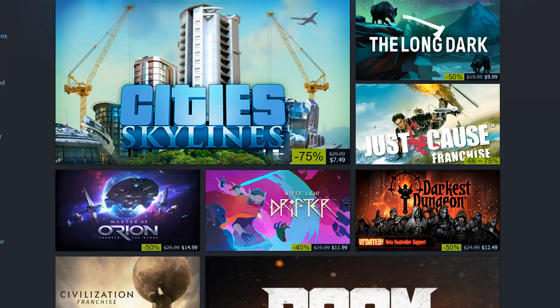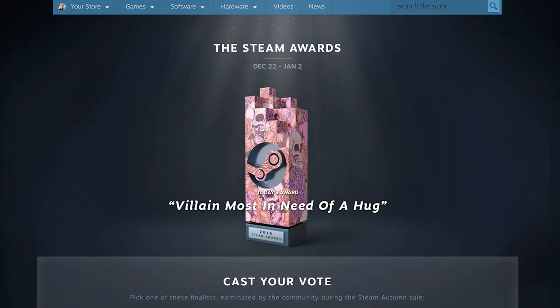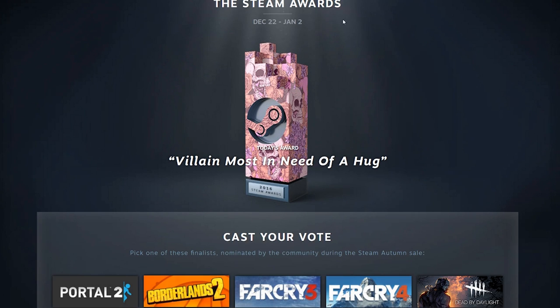Before going into the sales, I wanted to mention that the holiday cards have been released — they're called the Steam Awards cards or the Steam Awards badge. You get these in a variety of ways. The first way is to vote every day for a different category, and every time you vote you get a holiday card.